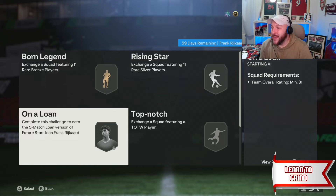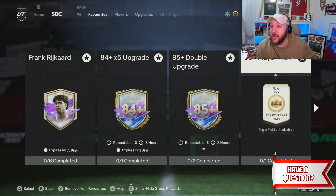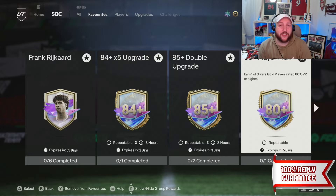Future Stars icon Rykard is out. There are only 6 squads - a Bronze, a Silver, an 81, an 85, an 87, and an 86. He's actually nice and cheap to do, and I highly recommend doing him for your team. And if he doesn't fit in your team, still do him anyway, because he's so cheap and you could possibly Evo him in the future.